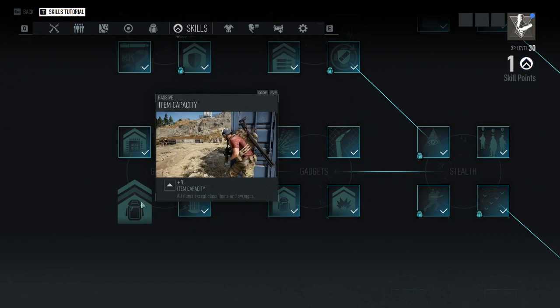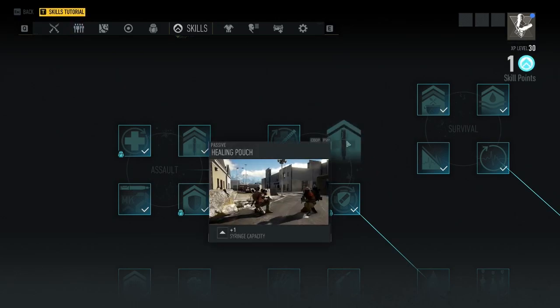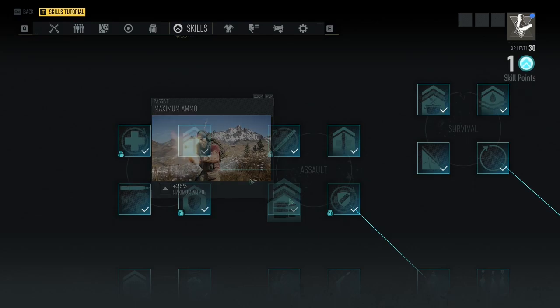For the first assault node, I would recommend the healing pouch, which gives you one extra syringe, and then the maximum ammo increase so you can carry more ammo.